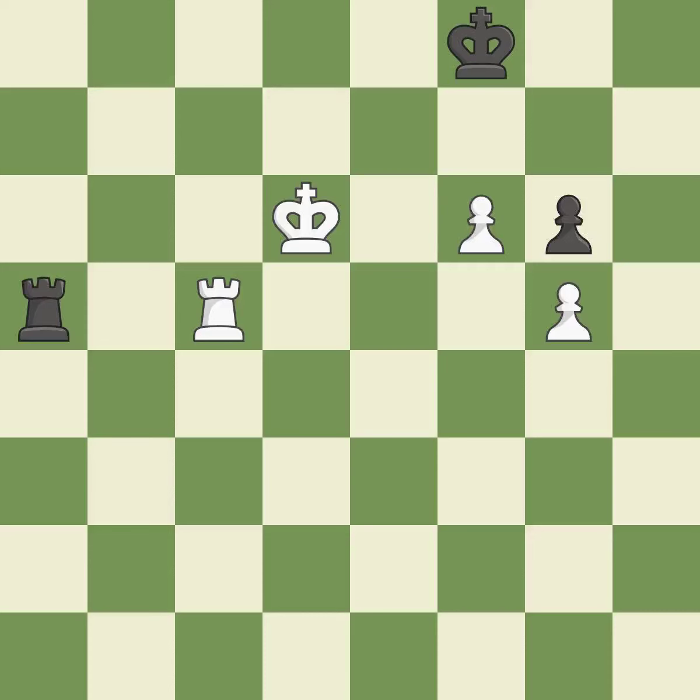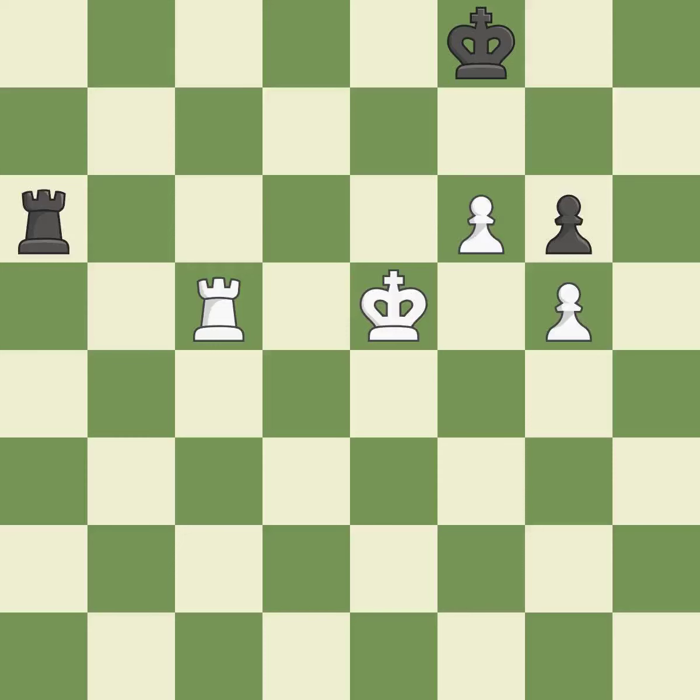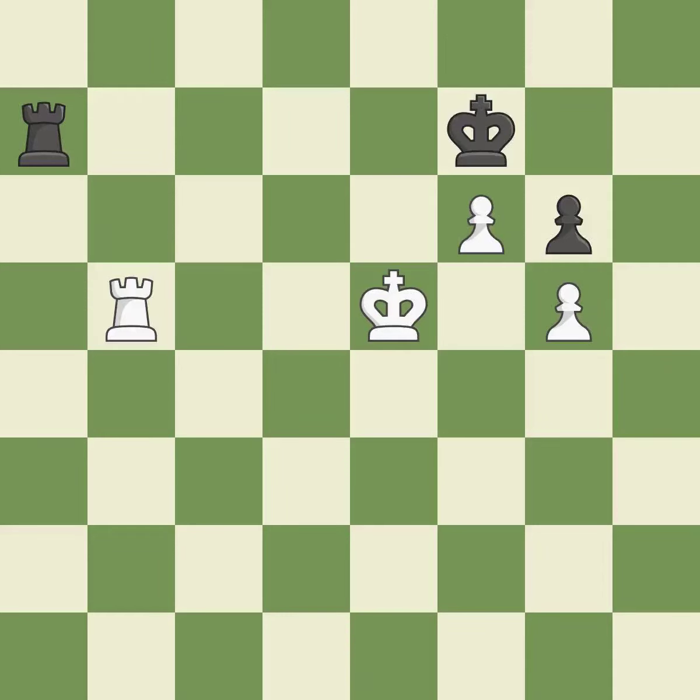This blocks an attack on a vulnerable pawn — it is excellent. This move puts the rook on a safer square — it is best. This blocks the check from an opposing rook — it is excellent. This moves the rook to safety — it is best. A very strong play — it is excellent. That's not a mistake, but it's not the best move either — it is good. This steps away from the checking rook — it is best. That's what I would have recommended — it is best. Very precise — it is best. There was only one good move in that position — it is a mistake.